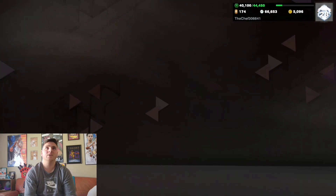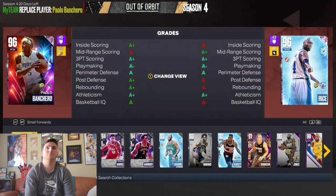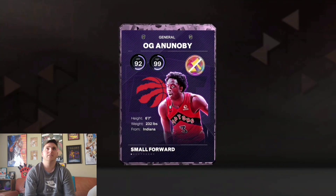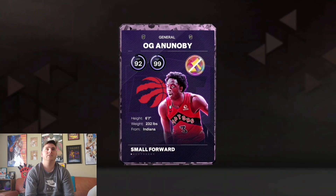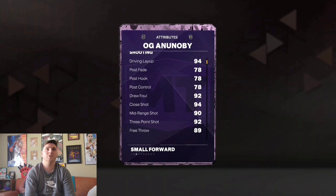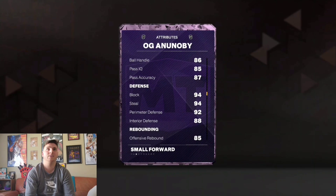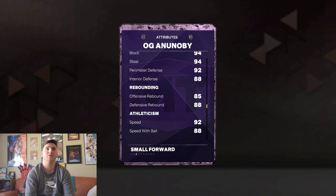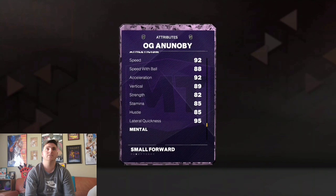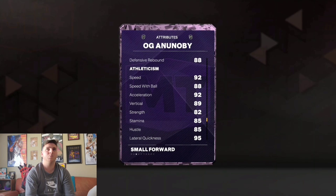OG Anunoby is that guy — he's gonna replace my Palo Bankara. He's got 92 offense, 99 on defense, and he's a six-foot-seven small forward. Stats are looking like 94 driving layup, 92 three-ball, 90 driving dunk, perfect passing, perfect defense, 94 block, 94 steal, 92 perimeter, 88 interior, plus great rebounding and solid speed and lateral quickness at 95. But there is one flaw in this card.